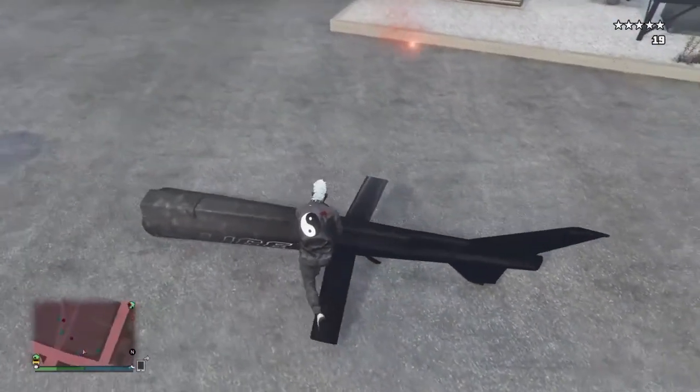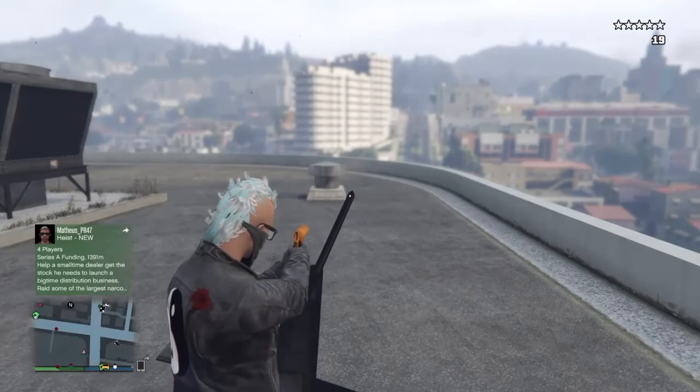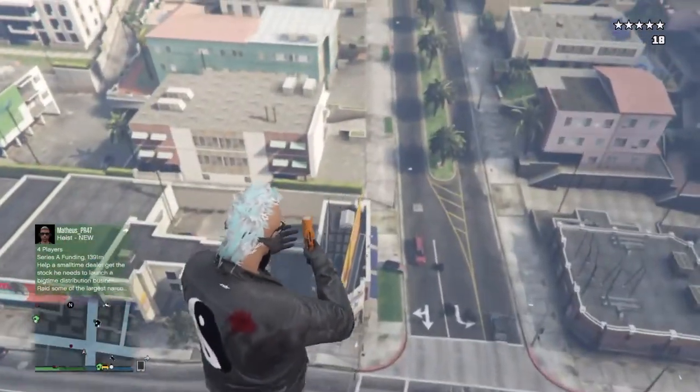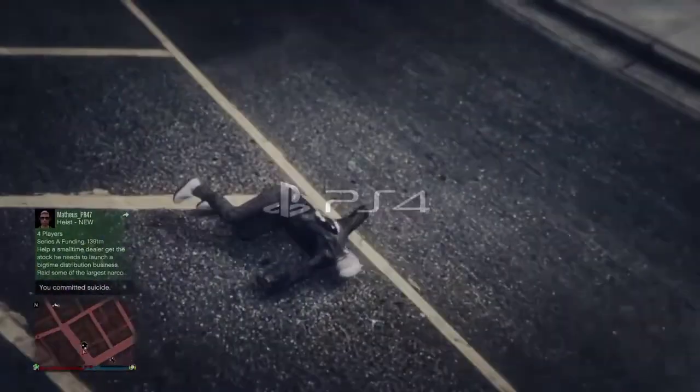Alright, as you guys can see on the screen, all you're gonna need is a flare and a blown-up helicopter. Now you're gonna need to shoot the back part of it, and you'll see that you'll be sent flying. Hope you guys like it, I'm out.